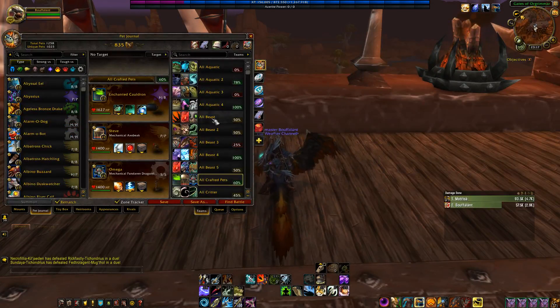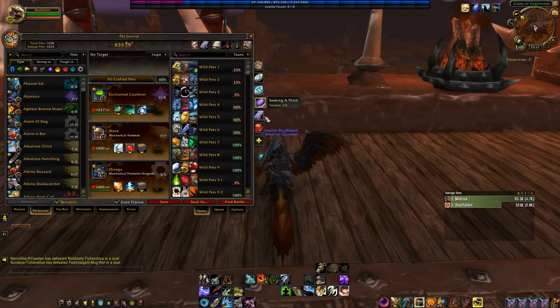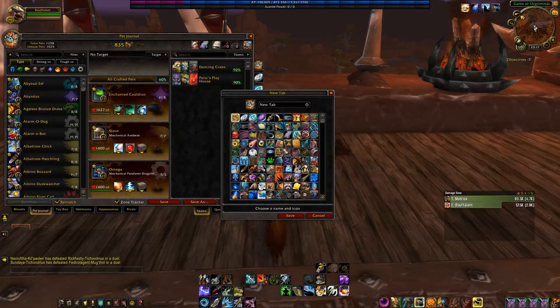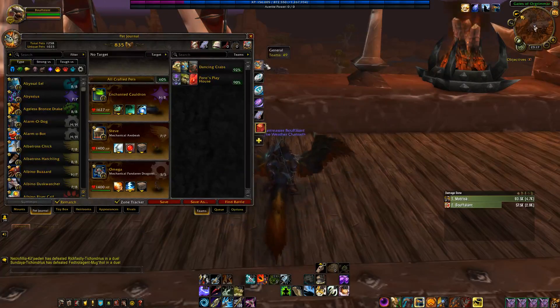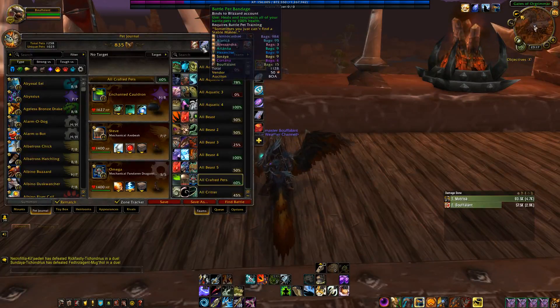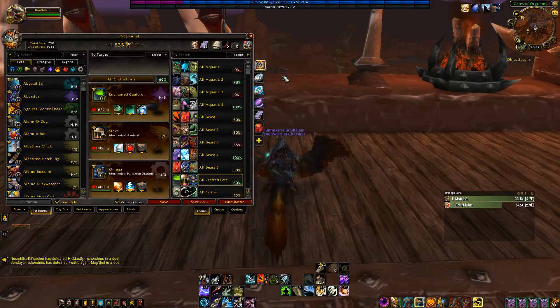Not only that, but Rematch houses all of your teams. You can create different tabs for them, just as I have here. Simply create a new tab, pick your icon, and name it. All of your essential stuff is up here as well, such as your bandages, your revive, your safari hat, your pet treats, and that summon random favorite pet button. Overall, Rematch is definitely the highest recommendation I can give for a pet battle add-on.